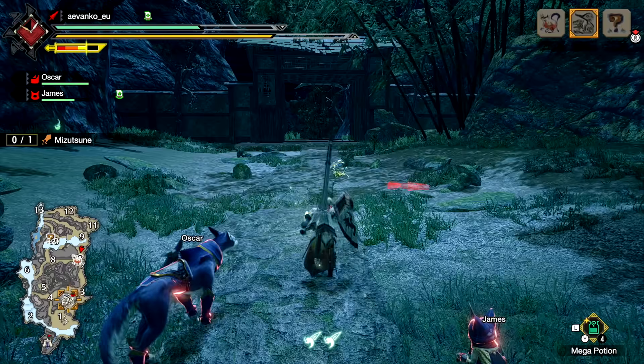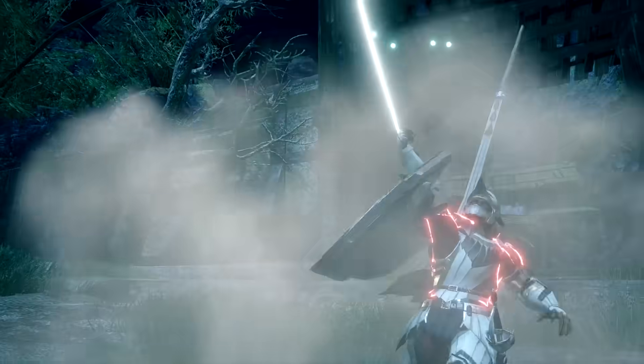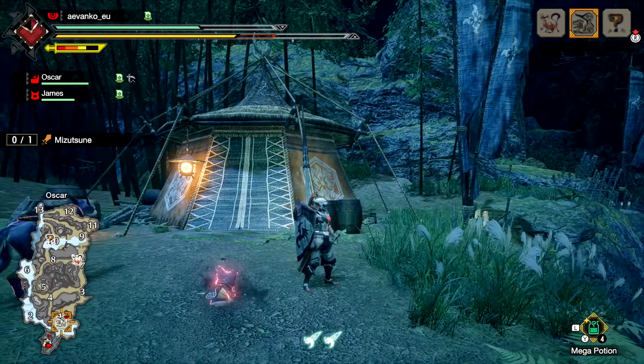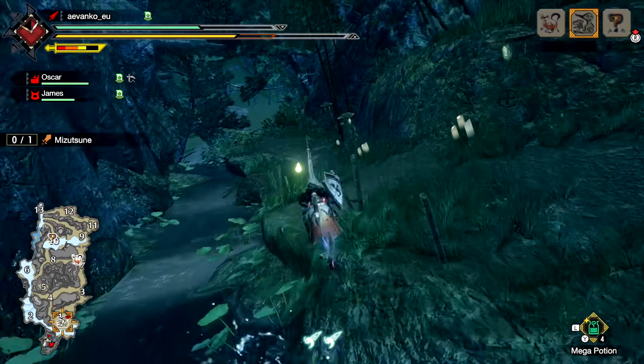The monster is going near base camp — this is a good time to show you that you can actually fast travel in this game. You can fast travel back to main camp. The fact that there's a selectable list tells me you can probably unlock other fast travel points, which would be very nice.